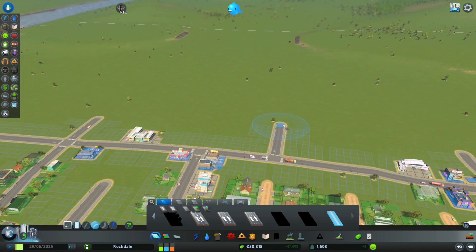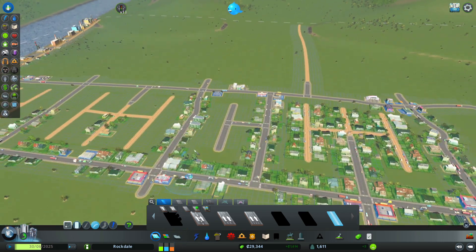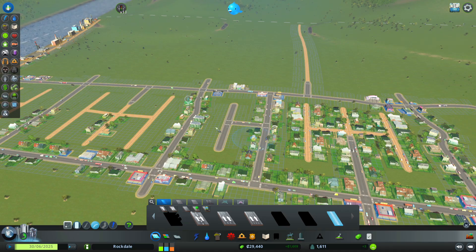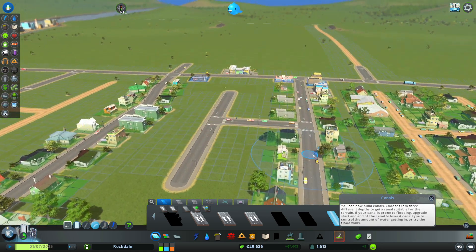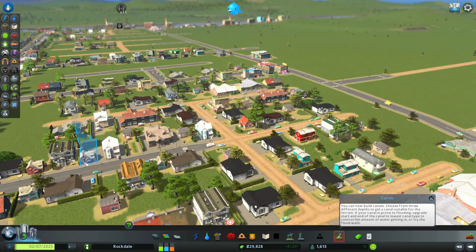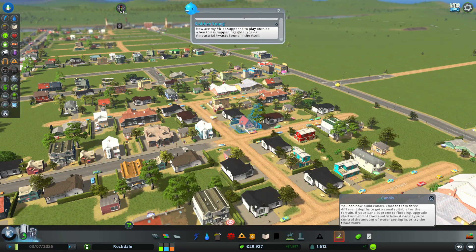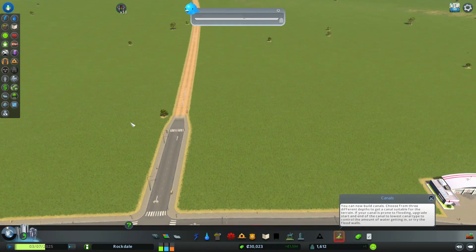Hey everybody, Old Guy Gamer here playing City Skylines. I decided I was going to build a tiny house neighborhood. I was thinking about just building a whole new neighborhood, like I built these little H-shaped neighborhoods over here. I was talking about making a neighborhood of tiny homes because I liked the look of little bitty houses on two-by-two squares like this right here. So I was wanting to make a whole neighborhood of just two-by-two zoning plots.